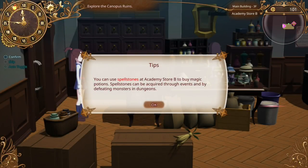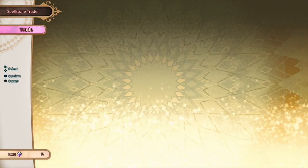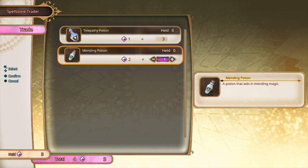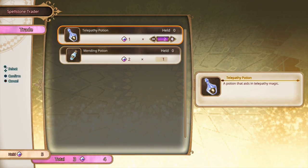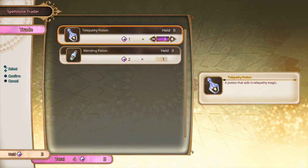Oh! Interesting. You can use spellstones to buy potions. Okay, here we go — this is what I need. So let's see what you got. We can get some... we have five. We want one Mending Potion. Let's get three of those. Two of each? I think that's good. Because we have five. Two and one, and then one more. There we go. Total is the number I'm buying — okay, that makes more sense.